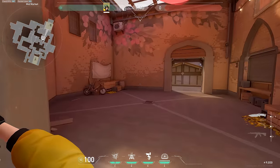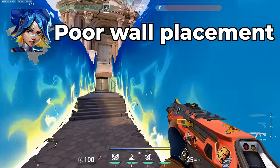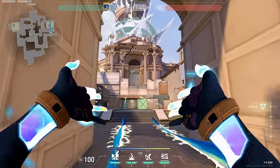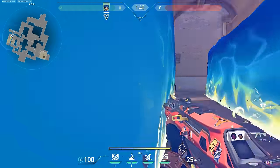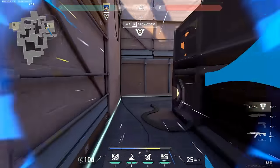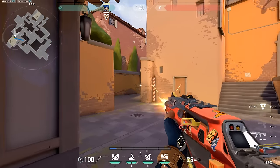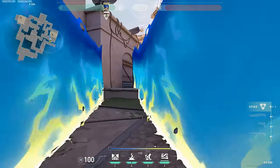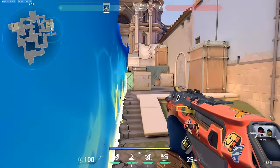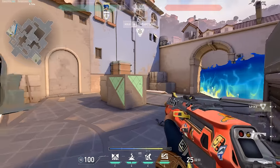Next up we have Neon, and the biggest mistake I see Neon mains make is throwing their wall out in the open in the middle of the site. Throwing your wall down the middle of the site is incredibly griefing because the enemies can play around either side, have more room to work with, and can catch unsuspecting angles. Instead, angle it to either the far left or far right of the choke point so you can isolate your fights on one side. This makes enemies have to swing through two layers of the wall, making it much harder for them to help each other fight on site.